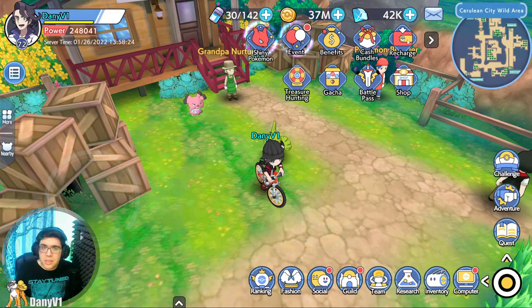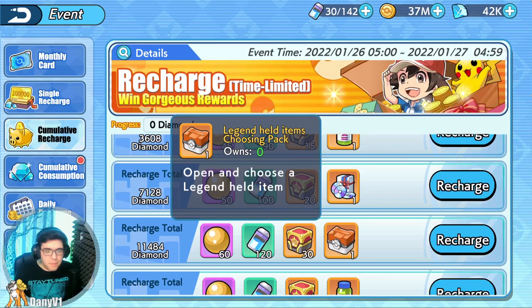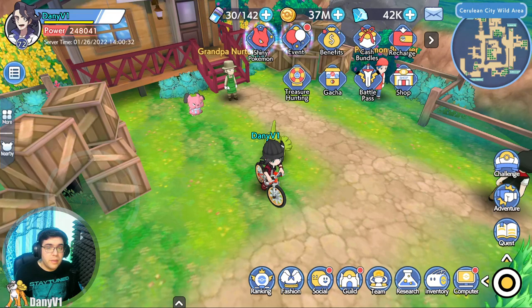The second method is for rechargers. Sometimes it is available on a cash bundle, like a limited offer cash bundle with held items. Or on the cumulative recharge, which can get a little bit expensive — it's just one single held item, a legend that you can choose. There might be other events with held items in the future, so just keep an eye on them.